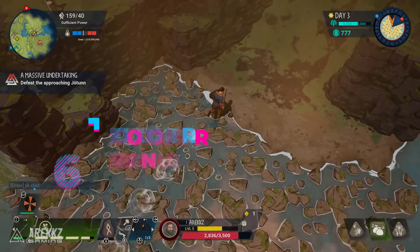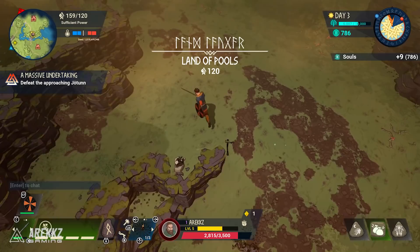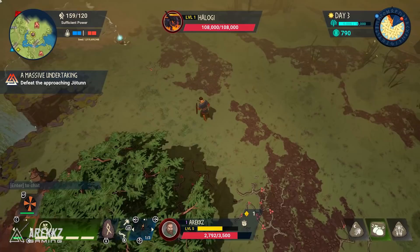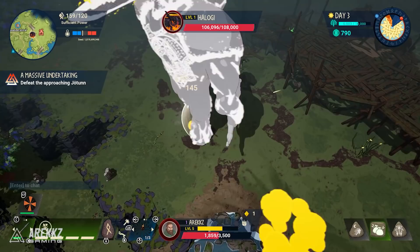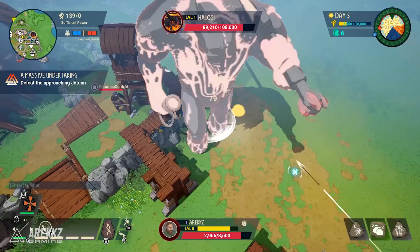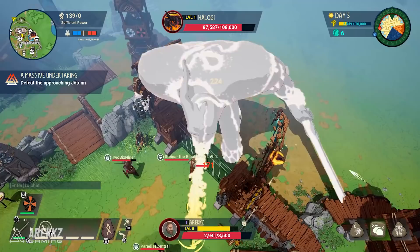Number five: one of the major threats are the Jotnar — the giants that will come to destroy the tree of Yggdrasil. As you progress through your saga, a red icon will eventually appear near your mini-map, meaning the Jotnar is somewhere on the map slowly making their way to your village. When you first see it you have plenty of time, but I'd highly recommend going out to scout their location. If you ignore them until they're at your gates it's basically game over — they have a ton of health, hit like a truck, and require a lot of effort to take down.